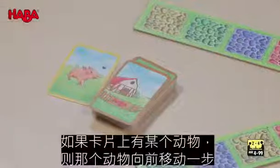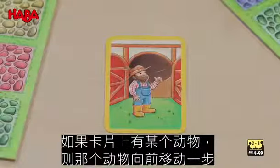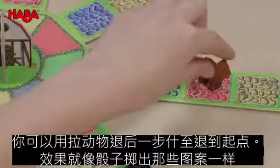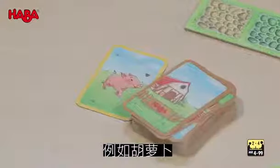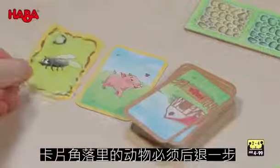If there is an animal on the card, the animal moves one square forward on the game area. If you draw the farmer or the dog, you go back one or all the way to the start with an animal, just like with the dice. There are also cards with inducements — for example, a carrot. If you draw a card like this, the animal shown in the corner of the card must go back one place.